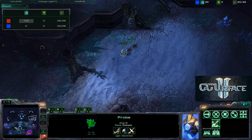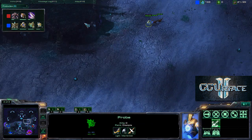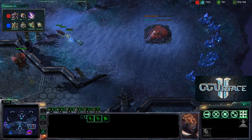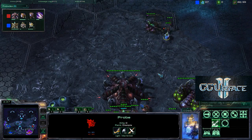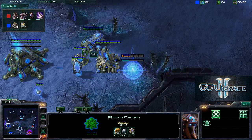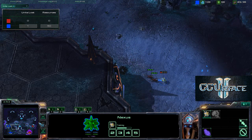There are about 19 probes and 17 drones, so an even number of units for both players, along with 4 zerglings chasing those probes — one running away, one running toward. Ace is going to try to get some more scouting information with this probe — will he make it inside? The queen is waiting for him and there is a cybercore going up inside the natural expansion, closing off this wall with one pylon powering 4 structures — very, very dangerous.